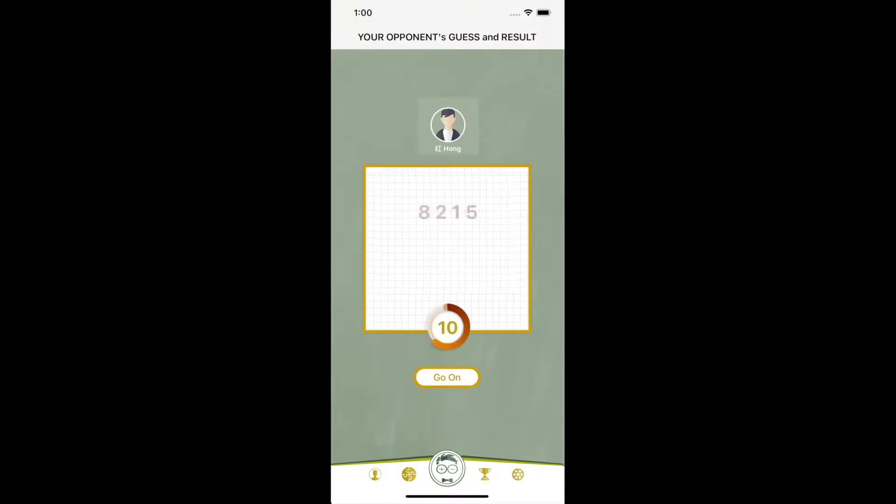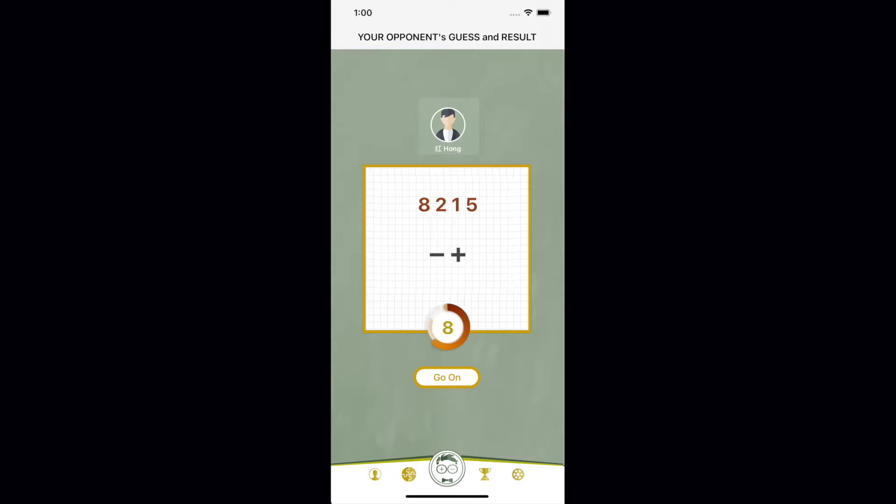Our opponent used his first guess as 8215. If you remember, my target number was 1234. The number 2 in this guess is plus because it is in the correct digit position, and the number 1 is minus because it is in a different digit position.